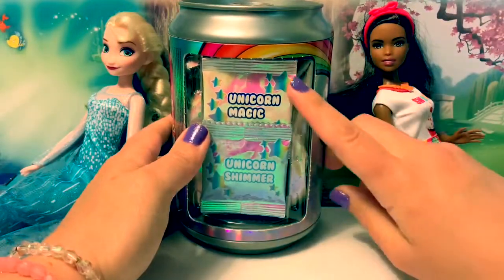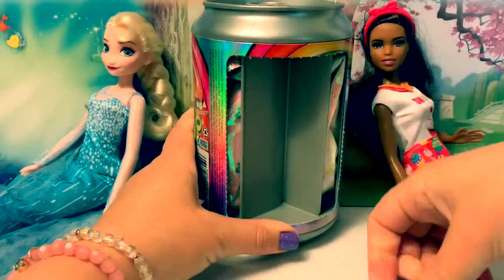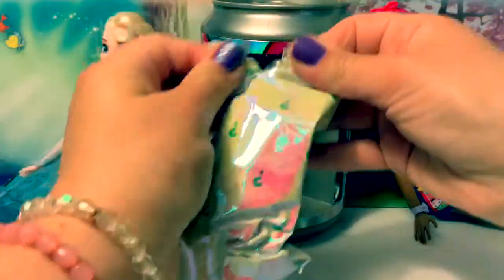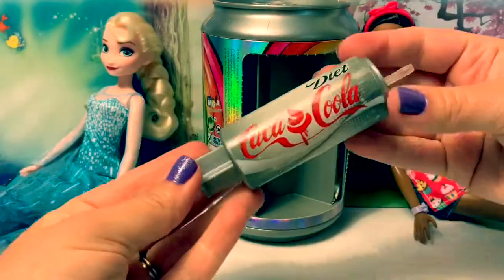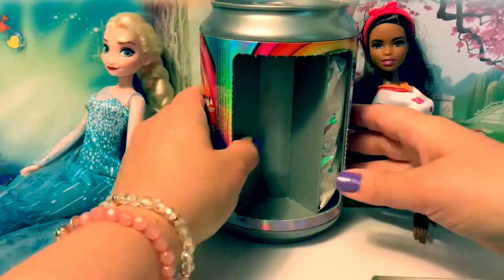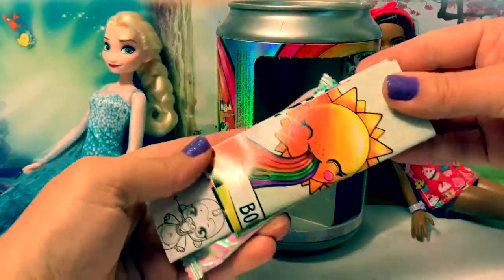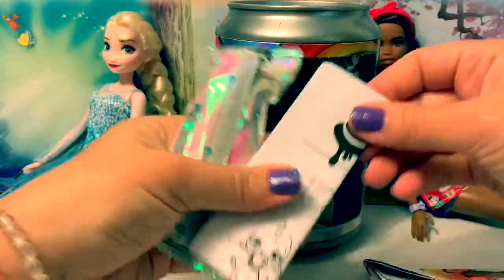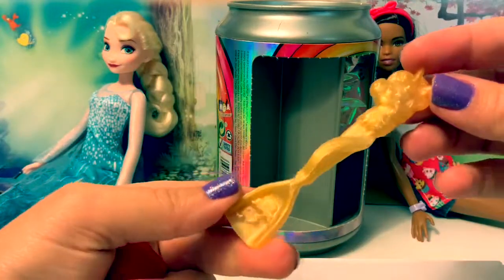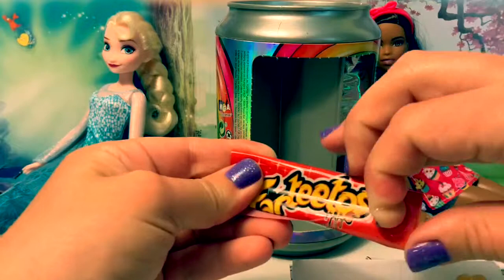First is the Unicorn Magic and the Unicorn Shimmer. Here's the Water Syringe. Here is the Collector's Guide and Instructions. Here's the Unicorn Spoon. This is a bag to keep your slime in.